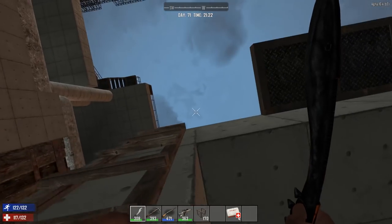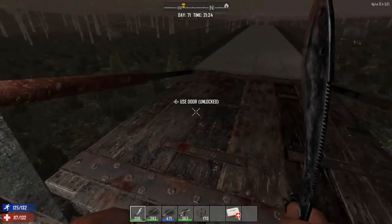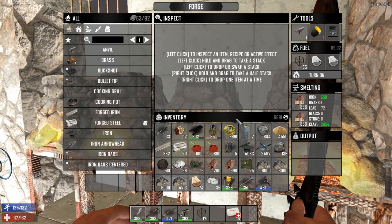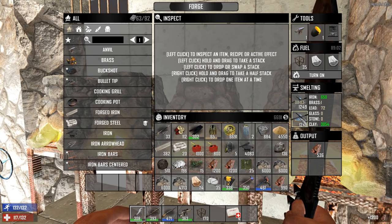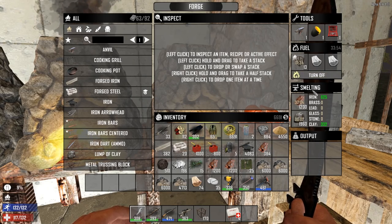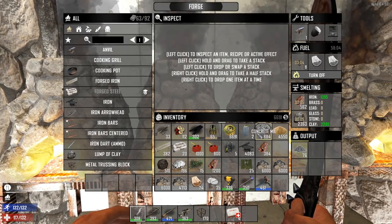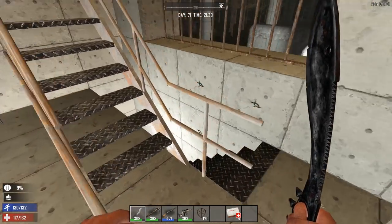I've come to the conclusion that I probably want to use the shotgun turrets on the outer part of the base on horde night — I'll figure it out. Let's put the lead in the forge. Let's take that out and put all the lead in there. I'll give it the extra clay and turn it on. Steel is what I need right now. I'm also going to need another layer of spikes — you guys gave me good tips about putting more layers out there.